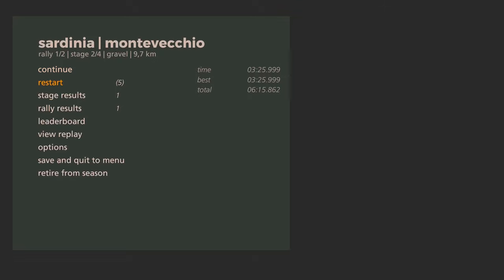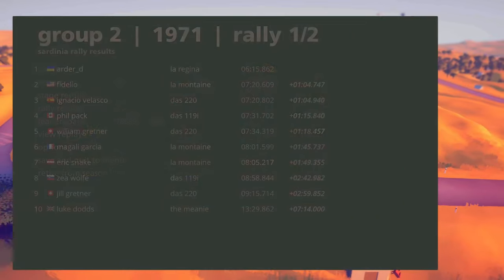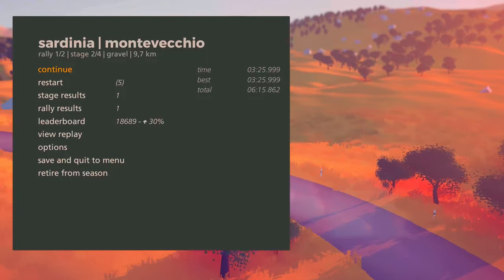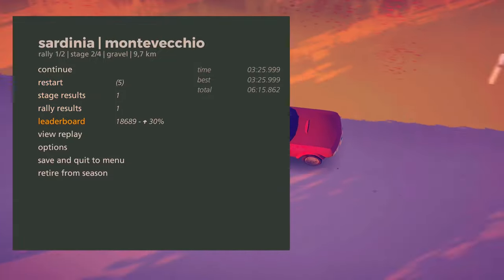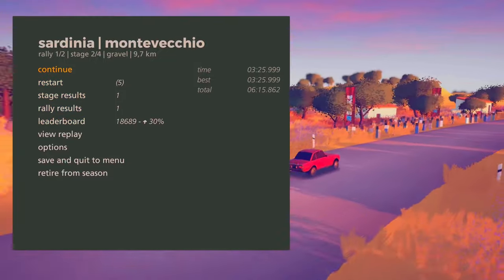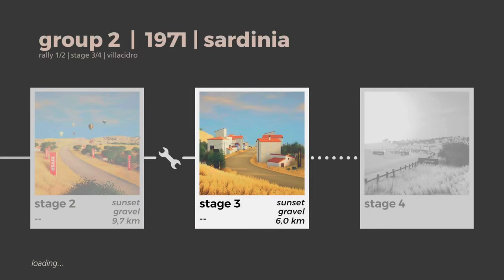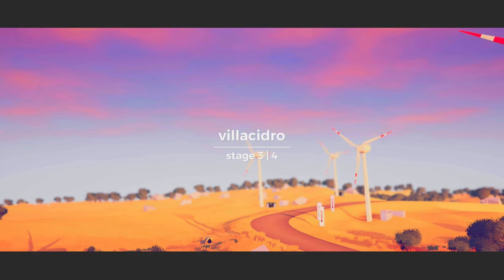We finish with a really nice time - 9:99 - great stage result! One more 10-second win overall - one minute four seconds okay. It's definitely better for me to drive in this car, the Regina. Leaderboard top 30%, which in previous was like bottom 15%. Let's repair the car and see what stage - Villa Cidro, so it's Spain or Italy.